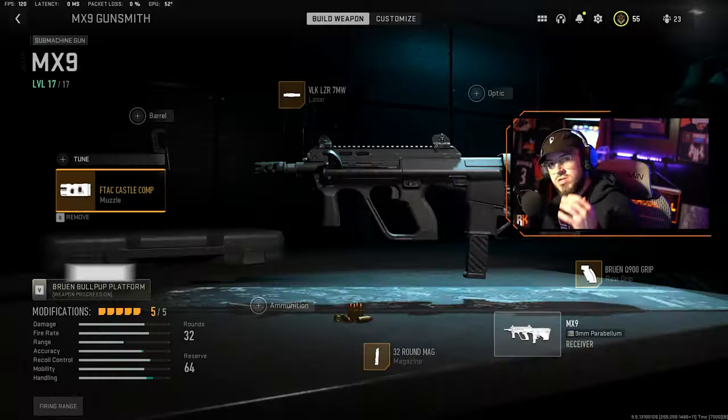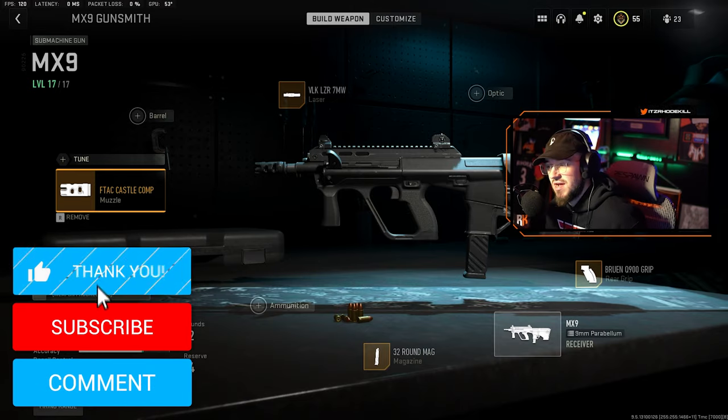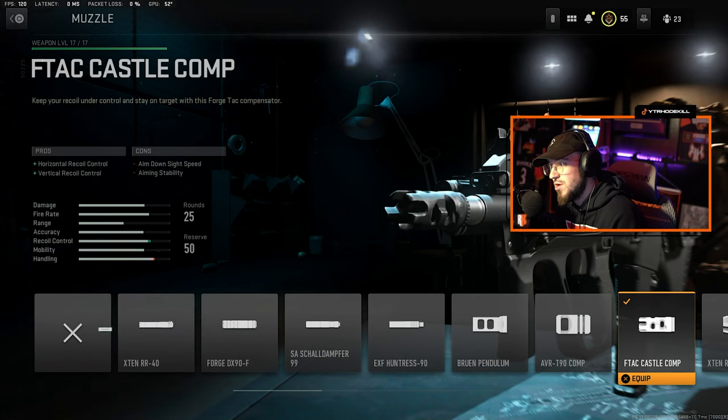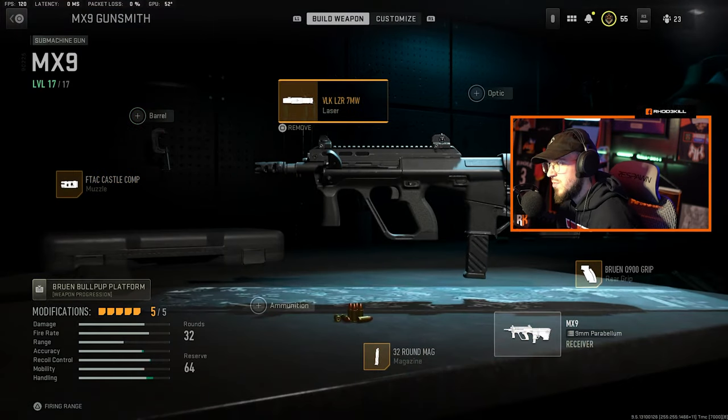Here we are with the class setup for the MX9. For the muzzle, let's start with the FTAC Castle Comp — this has horizontal and vertical recoil control. The cons are ADS speed and aiming stability, but we'll counter those as we move on to the other attachments.